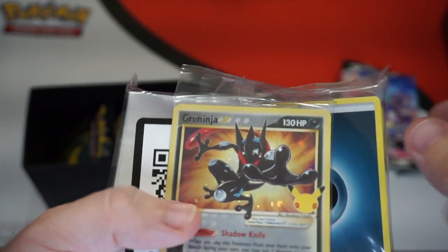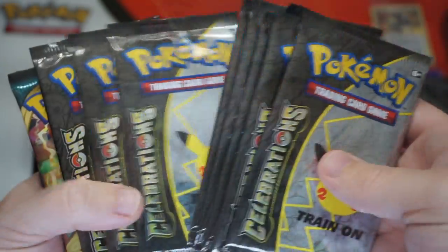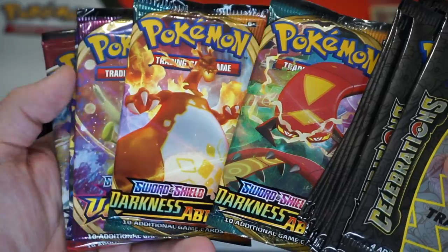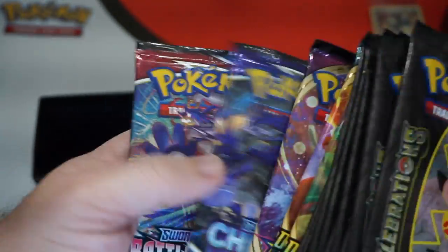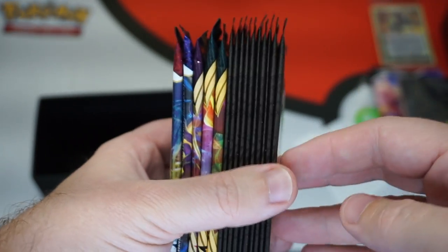Energy cards. And what is this? Here's a Greninja. I'm not sure if you get the same promo card in every box or not. Seven, eight, nine, ten Celebrations packs. And then you get some Sword and Shield, Darkness Ablaze — two of those — a Vivid Voltage, a Chilling Reign, and a Battle Styles. Dang, this thing is awesome.